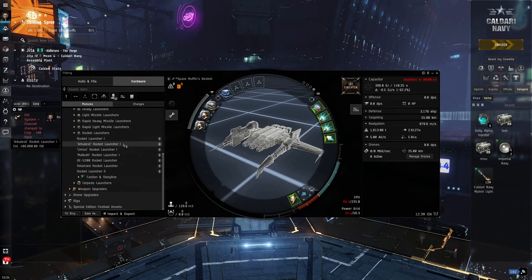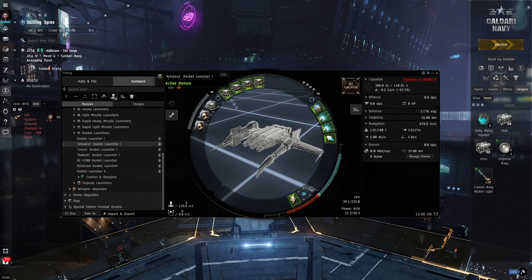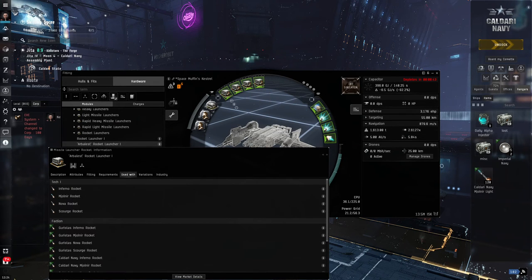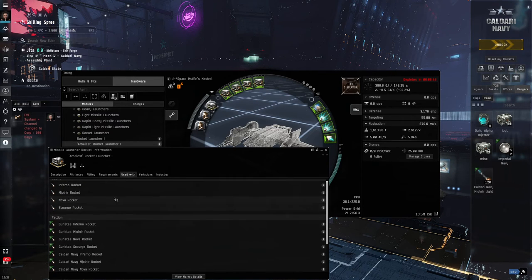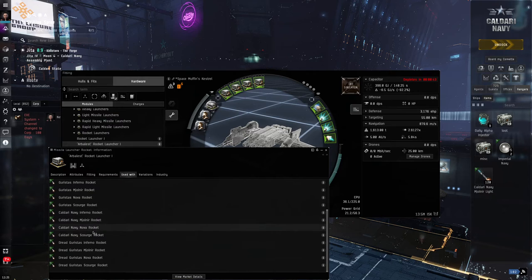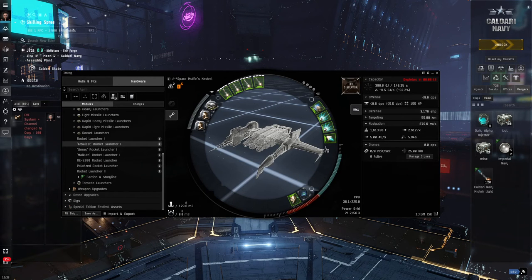One of those meta modules is the Arbalest Rocket Launcher I. If I double click that four times, I'll put four of those on, and you'll see now that my incomplete skills training time suddenly dropped from 25 days down to 11 days, because a big bulk of that was in the Tech 2 Rocket Launcher. Let's see what DPS I get with some ammo. Going to right click, show info — the Tech 2 ammunition is not available because it's not a Tech 2 Rocket Launcher. So I'm going to drag in some Caldari Navy Nova Rockets. Instead of 67 DPS, I'm at 48 — but this is something I can fly.